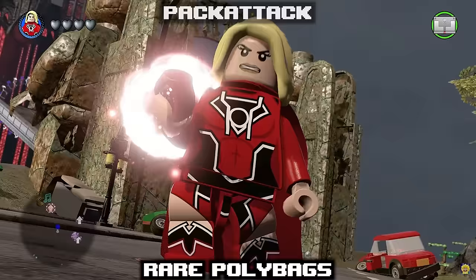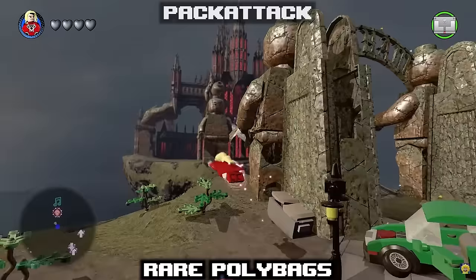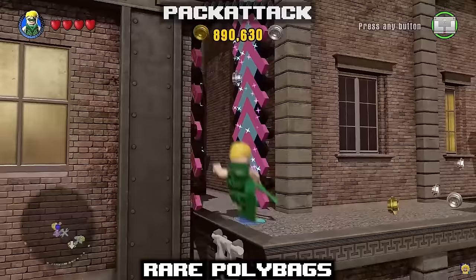Polybags were exclusive minifigures you could get during pre-orders for LEGO Dimensions. Only two were ever released for this game — Polybag 71340 and Polybag 71342, featuring Supergirl and Green Arrow respectively. It's weird that these didn't catch on more, seeing that regular Polybags are sold by the LEGO Toy Company as a way to purchase individual minifigures.